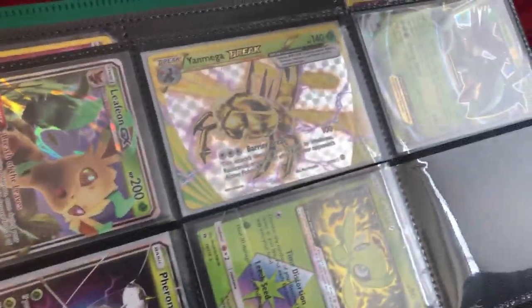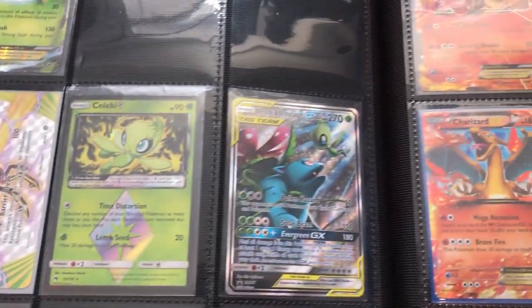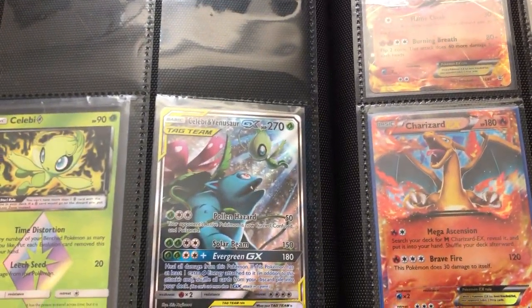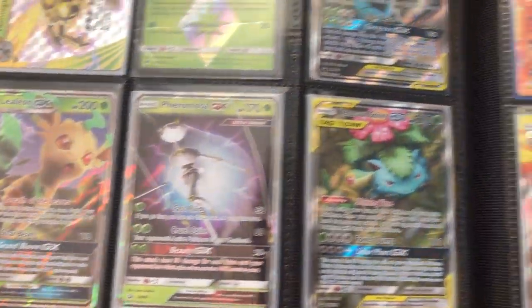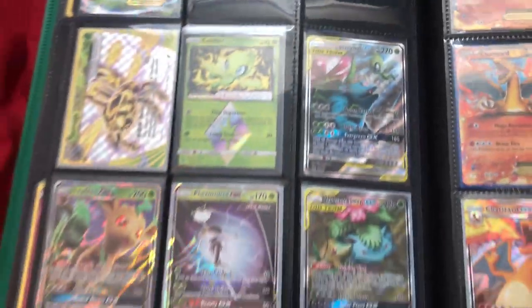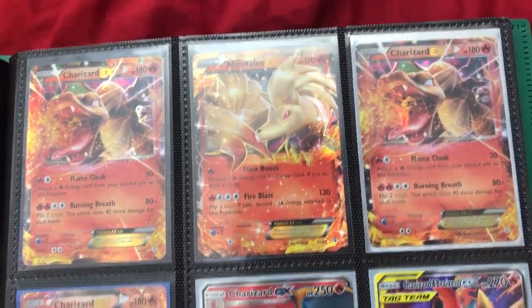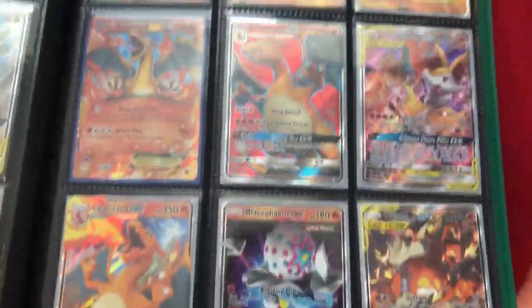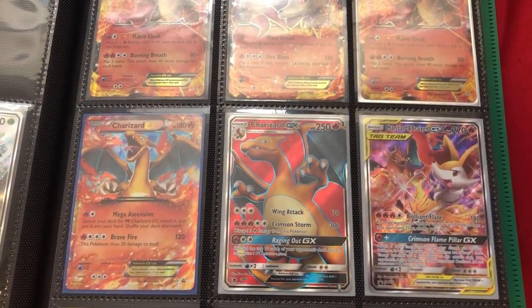Next time I go to Target or somewhere like that I can pick up a card guard binder because those are pretty good binders. So let's bring out the binder — it's actually on my bed. We're going from EXs to GXs and then prisms and stuff. First one is Sceptile EX, then Celebi prism star, Celebi and Venusaur GX, Leafeon GX, Venusaur and Snivy GX — those are the grass types.